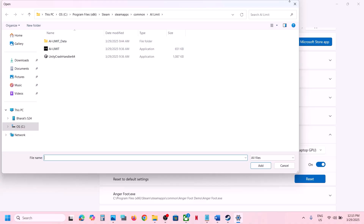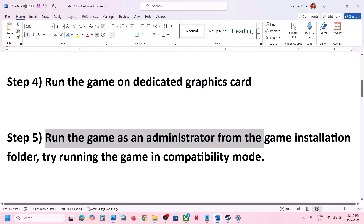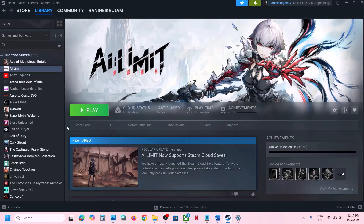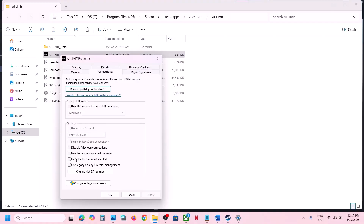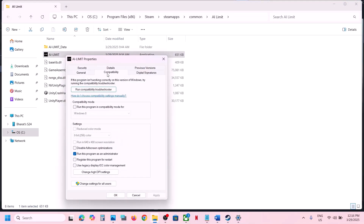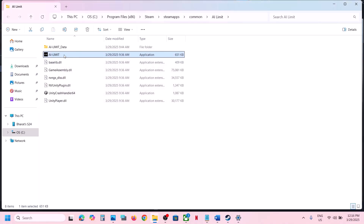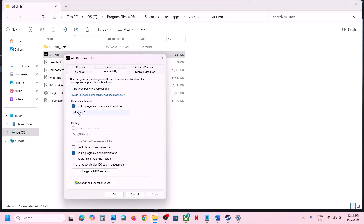The next step is to run the game as an administrator from the game installation folder. Right-click on the game in Steam, select Manage, then click Browse Local Files. Right-click on the game exe, select Properties, go to the Compatibility tab, and check Run This Program as an Administrator. Click Apply and OK. If that doesn't work, also check the compatibility mode box and select Windows 8, then launch the game directly from the installation folder rather than from Steam.